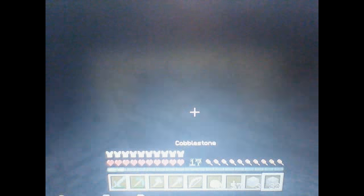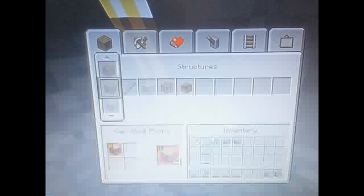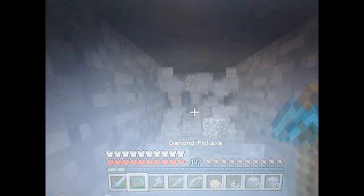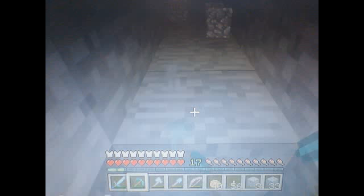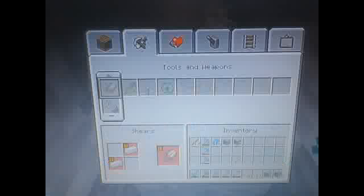The next one is new blocks. New blocks came into 1.7, such as stained glass and stained glass panes. What we don't exactly know is where they're going to be put into the crafting menu.